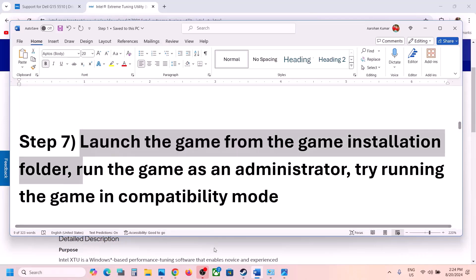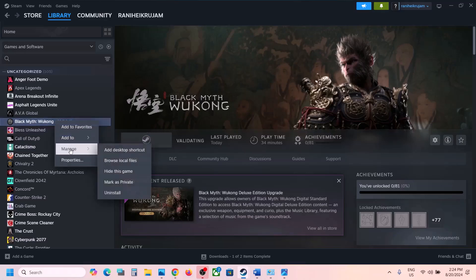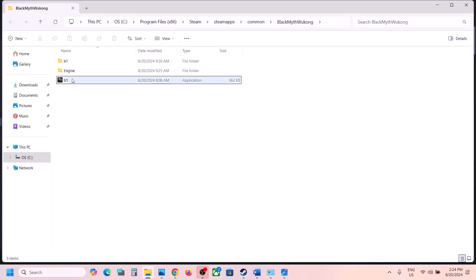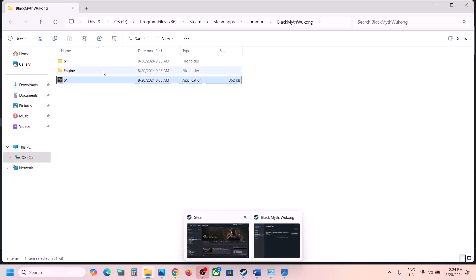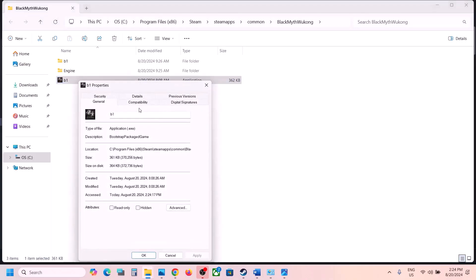The next step is to launch the game from the game installation folder. Go to Steam, right-click the game, select Manage, then click Browse Local Files — it will open the game installation folder. Double-click the game executable here to launch it directly instead of from Steam.